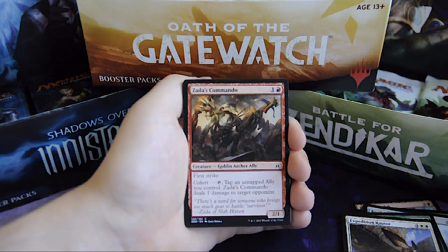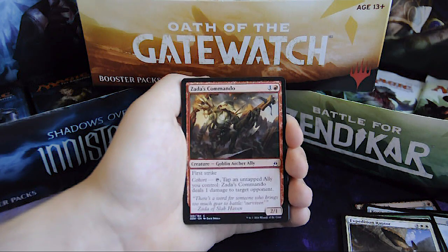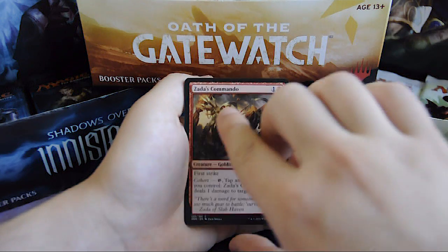Tajuru Pathfinder, for 1 and 1 red, Goblin Archer Ally 2/1 creature. It has first strike and cohort — tap it and tap an untapped ally you control, and Tajuru Pathfinder deals 1 damage to target opponent.